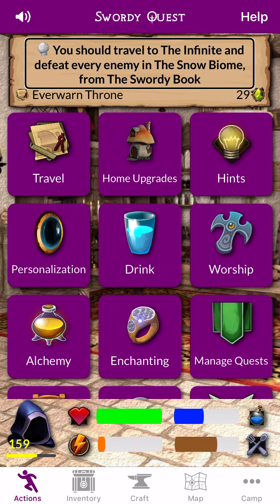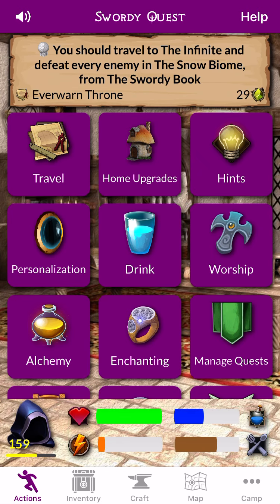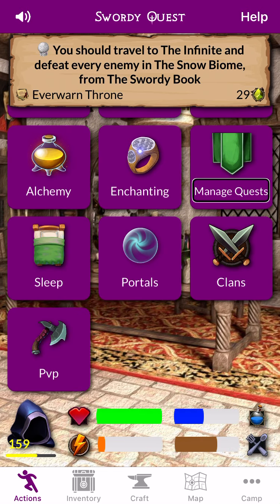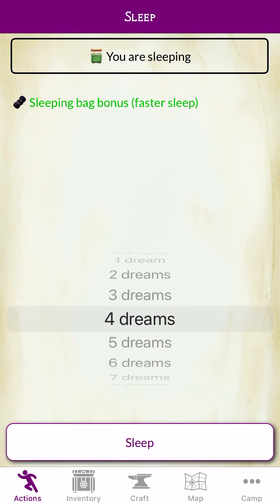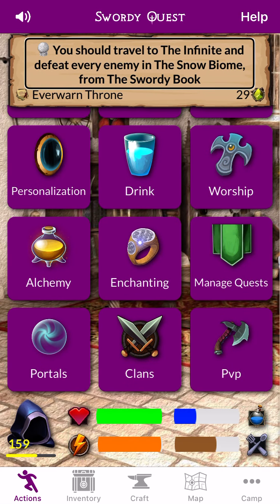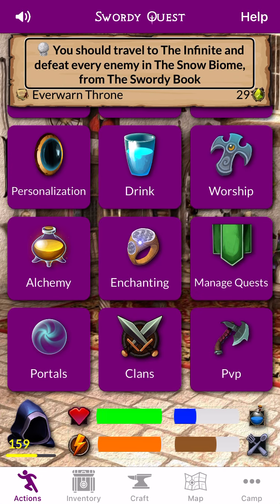Swarty Quests. PvP. Click. P.O.R.S. Sleep. Manage. Sleep. You are sleeping. O.W. Swarty Quests. Crossed Swords. Sharkula. Level 10th. Help.